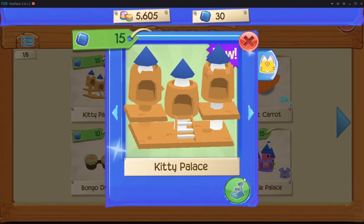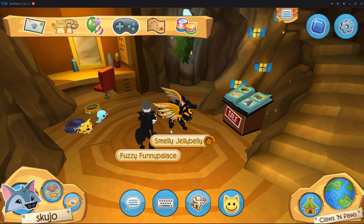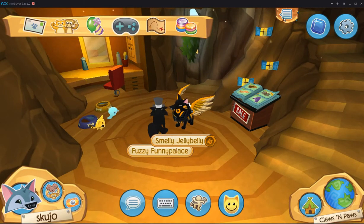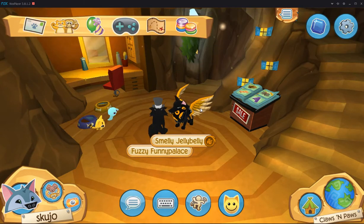Let's get him Kitty Palace and then we'll go to my den and check out all of the emotes. I wonder if this guy has been making heart eyes at me this whole time. He didn't do anything — I think I'm just gonna leave.